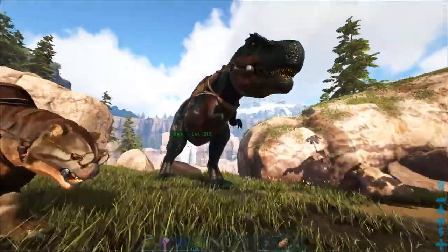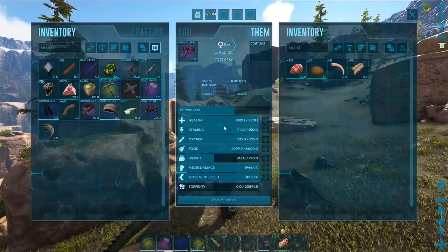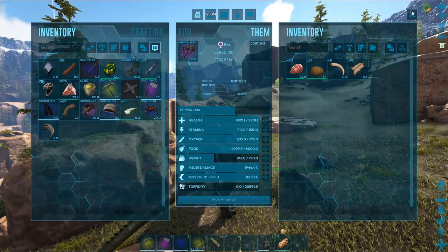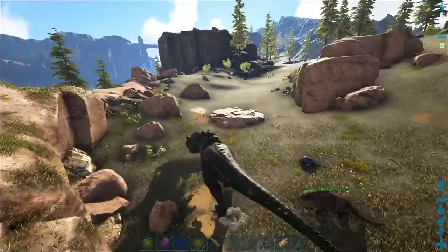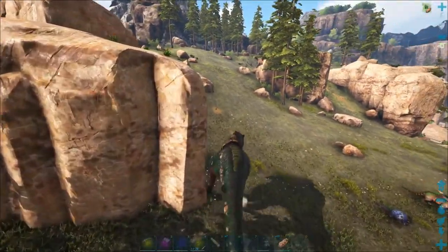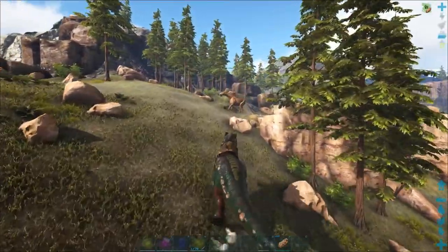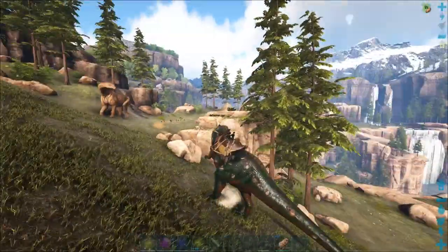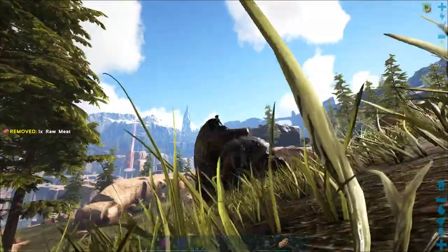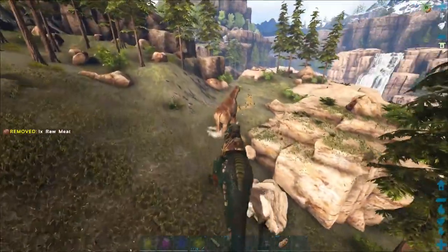So I thought why not level up the Rex a little while the Dodie tames. I already killed a Kentro with it, she has a few levels already and I put them all into melee damage, just so we have an easier time killing stuff. There's a Paracer up here that I'd really love to get some levels from. She looks so cool, I love the colors. Let's hear you roar — whoa!